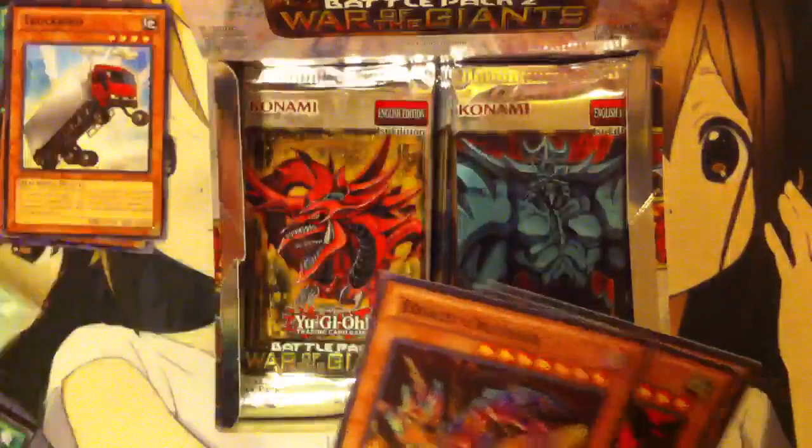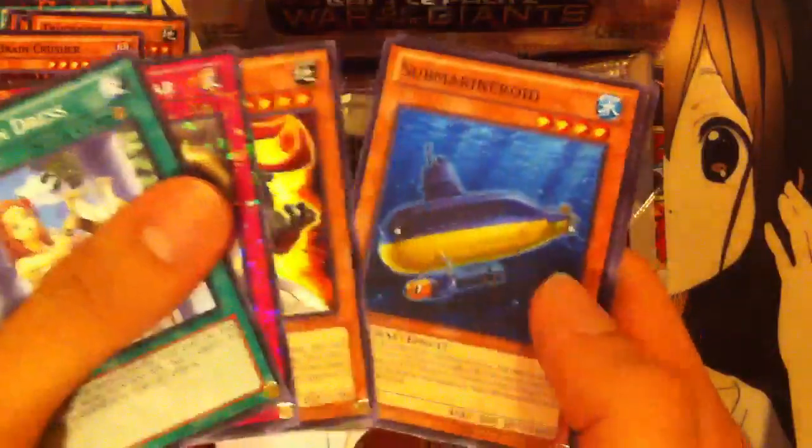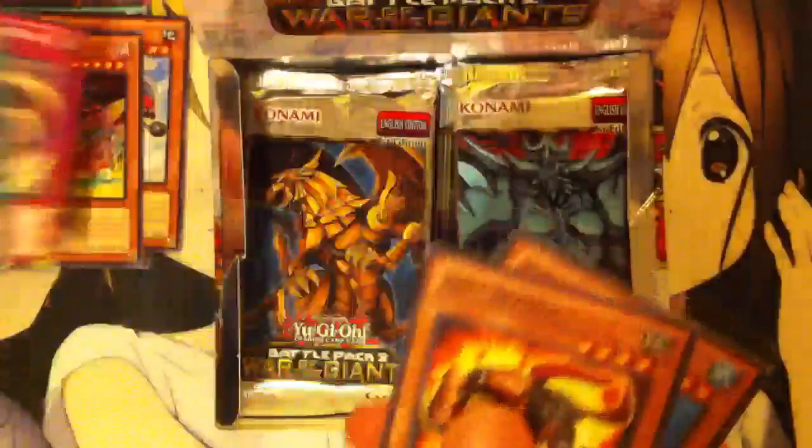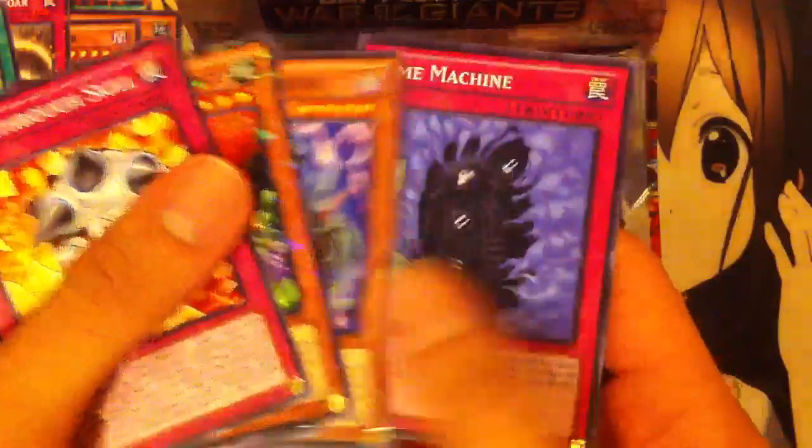I think after a little while I'll just go through and show you guys the Star Foil and the rare, so it doesn't take as long. We have a Forbidden Dress, very nice — Threatening Roar, Bull Blader, Submarine Roid, and Spell Striker. That was a pretty good pack. And there's another good card: Breakthrough Skill, very sweet. And a Goblin Attack Force, a Shard of Greed, Exerion Universe, and Time Machine. So far it's looking to be a pretty sweet box — we already got a God Card, a Forbidden Dress, and a Breakthrough Skill.